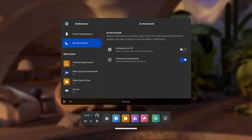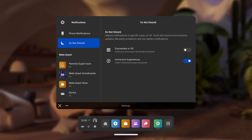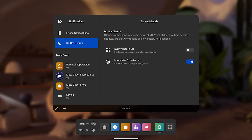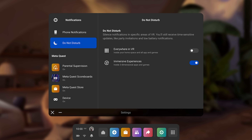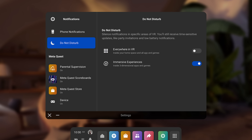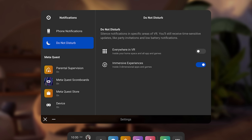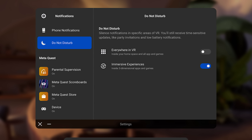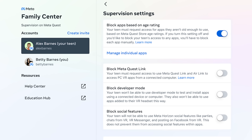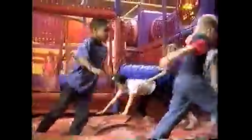They've also added a Do Not Disturb mode. This is supposed to be like on your phone — once activated, it silences any non-critical notifications only while you're in immersive games and apps. There is a separate do not disturb setting that does do not disturb everywhere, whether you're in a menu system or whatever. But that's a problem because if you're in a multiplayer game waiting for a party invite and you forget to turn it off, it won't tell you that you have a notification. This new mode just turns off non-critical notifications while you're in an immersive game or application — assuming that means a single-player experience. You can find the new mode under the notifications panel in the settings menu, in the Do Not Disturb section.